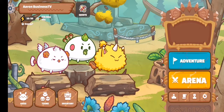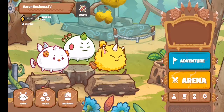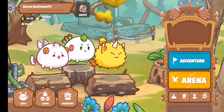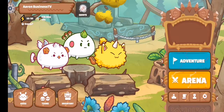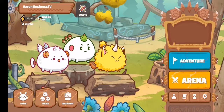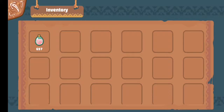On the left side you can see the energy — 10 energy. In front of that you can see our axies, each with different skills, defense, and attack depending on the axie character you bought or built. In the daily quest, as you can see, we have no check marks yet because we haven't played yet. The 50 SLP we'll claim later after adventure. Right now our SLP is 697 — that's our SLP today.